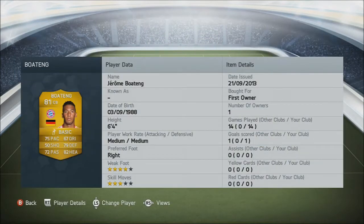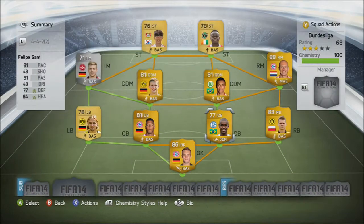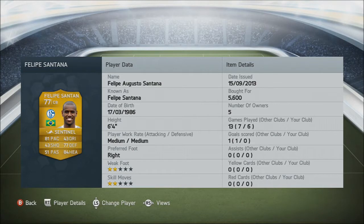Our first centre-back, we've got Jerome Boateng — 6'4", so a giant in defence, 82 heading, 79 defending. I was the first owner so I'm not sure how much he costs — brilliant player. Our second centre-back, Philippe Santana, moved from Bayern during the transfer window. Cost me 5,600 coins, but with the current market it's probably a lot more than that now. Both centre-backs are 6'4", so my centre-back pairing is absolutely giant — should be amazing.